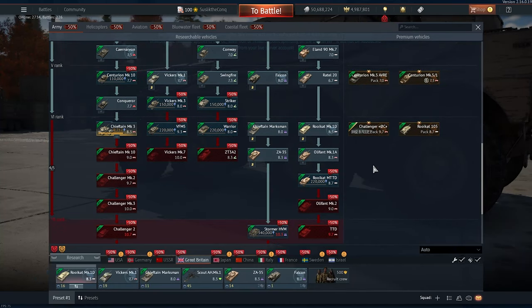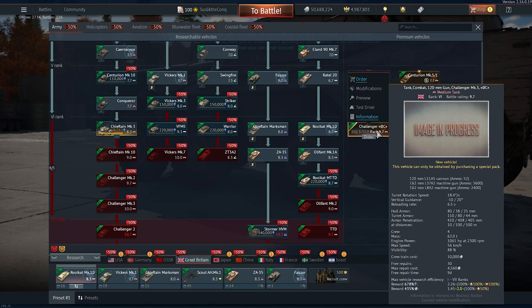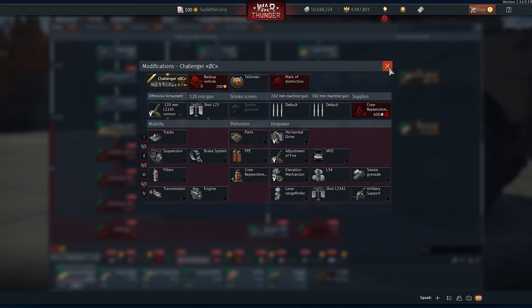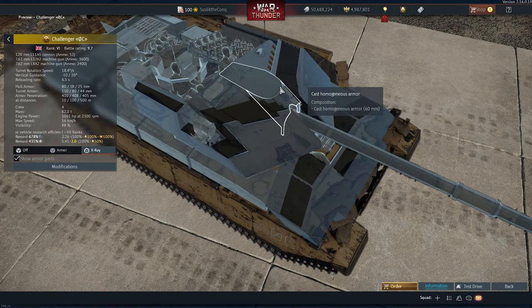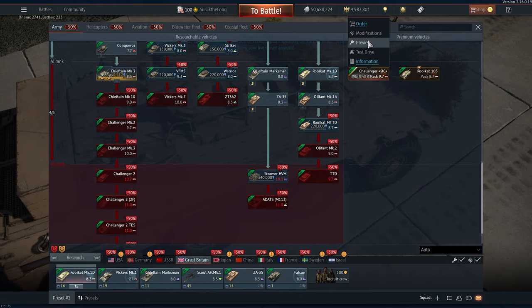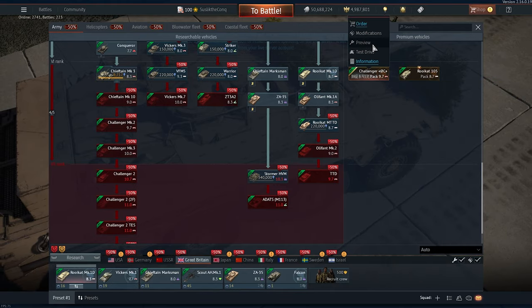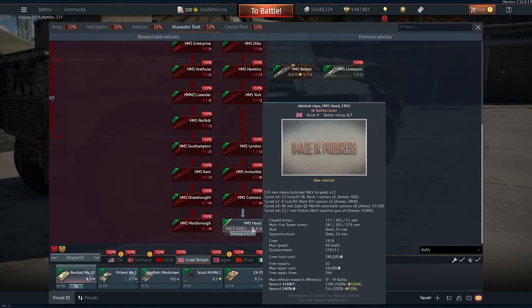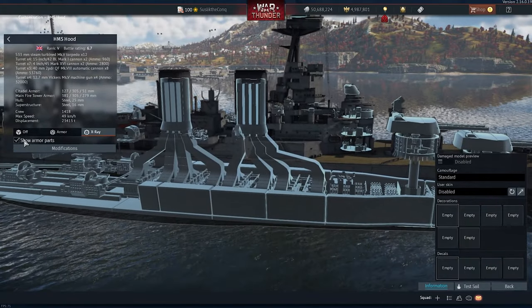We have a new premium. As the developer said on the stream, this is a counter-attack to the— I mean, it's a Challenger. Come on guys, what counter-attack are you talking about? 410 millimeters of pen, 450 millimeters of thickness — basically the same Challenger from the tech tree, maybe a bit of difference. If you're a new player, Challengers are basically the worst MBTs at this BR.